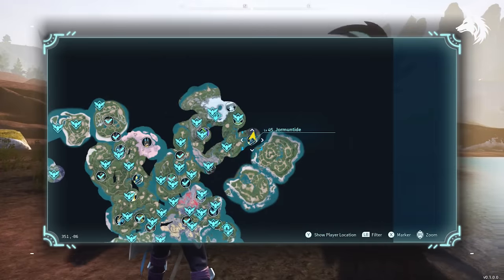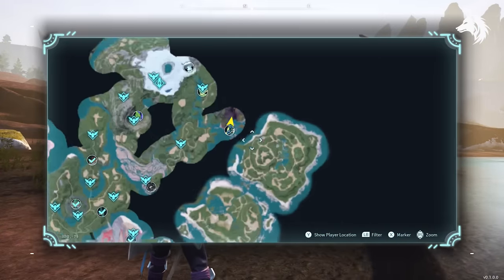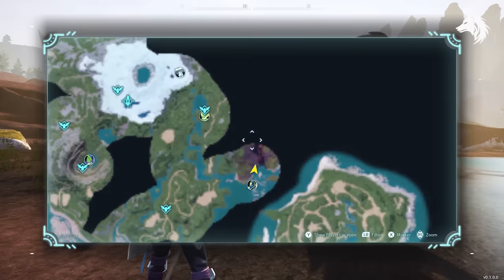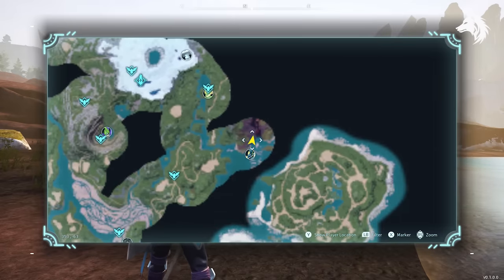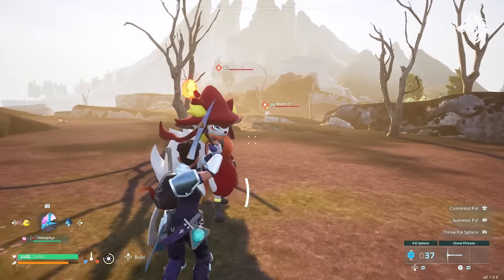For handiwork we have Wixin. While it's located like Ragnahawk on the fiery mountains on the left, an easier to catch version is located close to the second Yarmintide boss. Not only does it have level 3 handiwork, it also has level 2 Kindling which you can't have enough of.